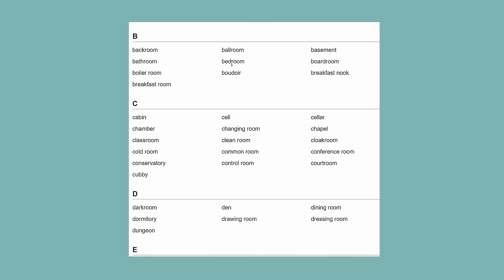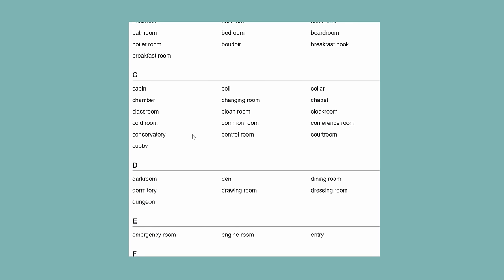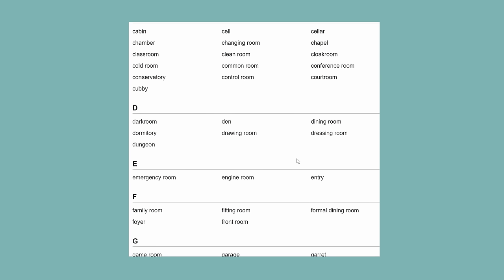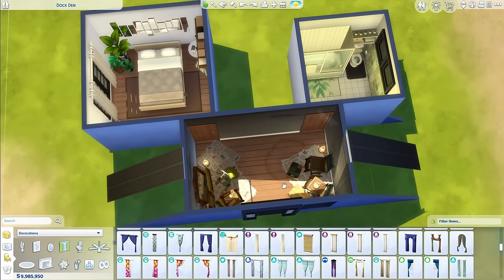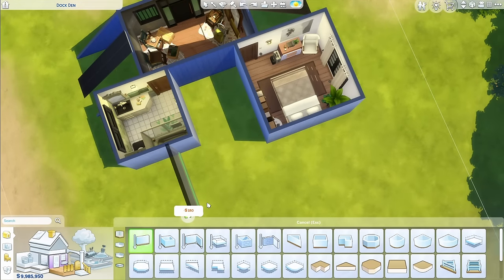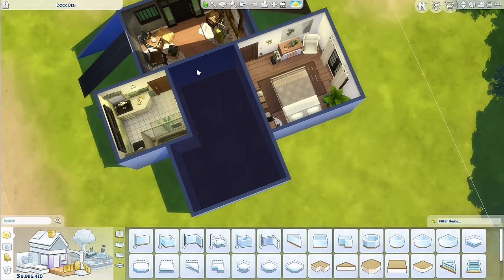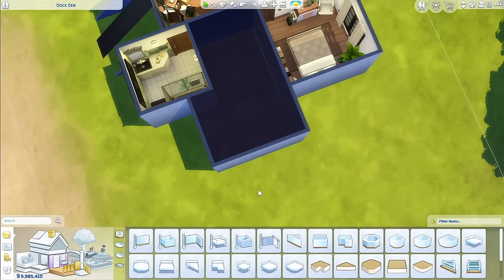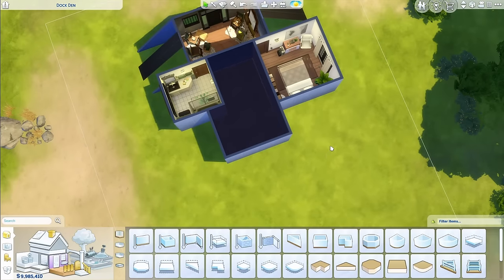Next I could do a boiler room but we're just gonna skip that. For C I don't really see anything I want to add — a conservatory could be cool but in the middle of the house, I don't know. For D we've got the dining room, which could be great because we can connect this part of the house to the rest at the back, where you walk through the dining room. So I can make this whole room the dining room, add a door here, and branch off in multiple directions. The house can have some sort of fluidity.